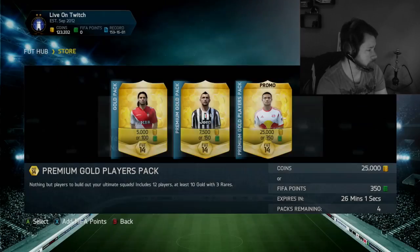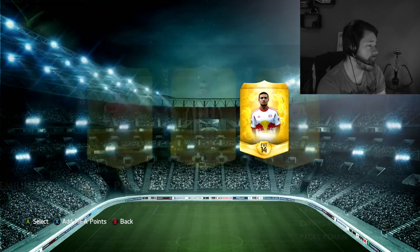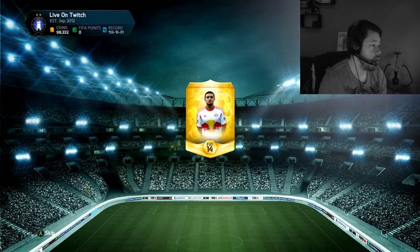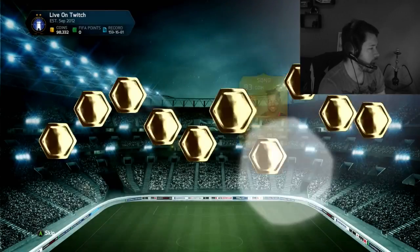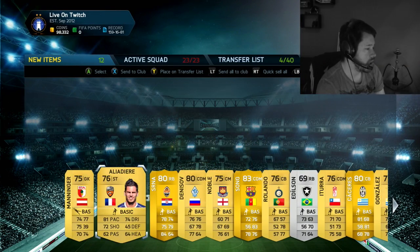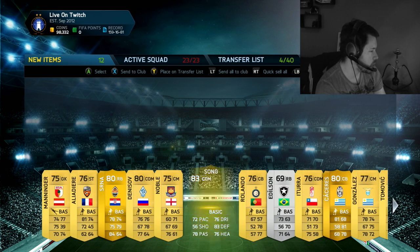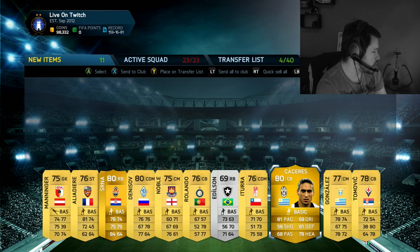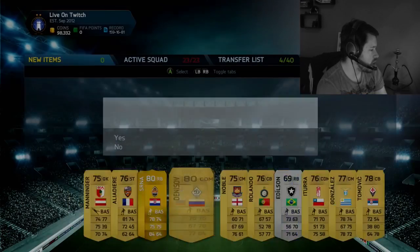Has this been a successful pack opening so far? No. Last time we had Cahill on the front and got Thiago Silva, so I'm hoping Cahill on the front again might bring some luck. Who do we get? We get Alex Song of Barcelona - and look at that, ex-Arsenal players all over the place: Alex Manninger, Ali Adier, Alex Song - all ex-Arsenal. We've got Noble there as well who might have an inform this week. We'll keep Alex Song and Peseres. No Irish players again.